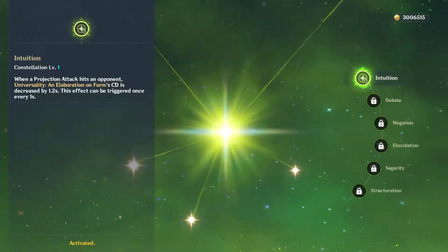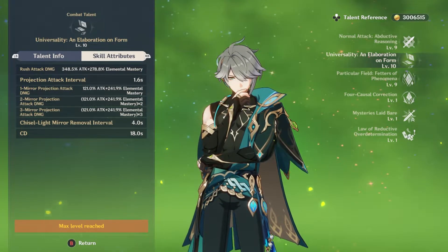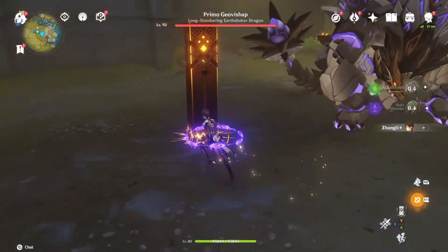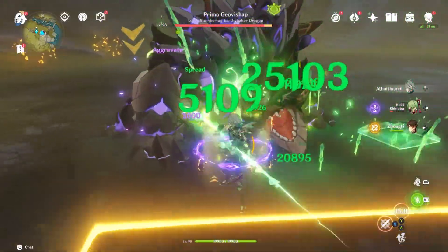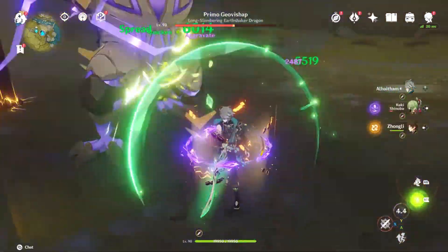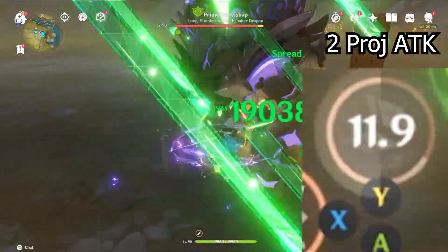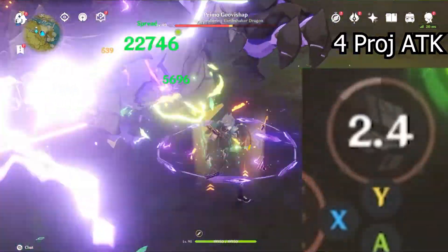In a perfect world you'd get the cooldown reduction every one second, but that's not the case because projection attacks come out every 1.6 seconds. Realistically, Al-Haitham's animations — whether his charge attack animation or his string — have certain pauses, and even animation canceling still takes up time from your chiseled mirrors. In a realistic situation, I was able to get around five to six instances of projection attacks.